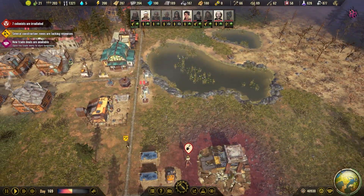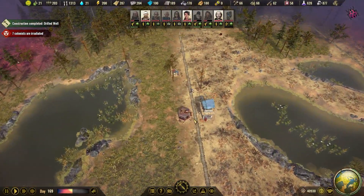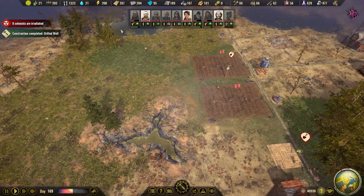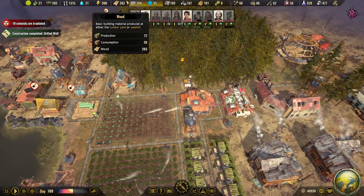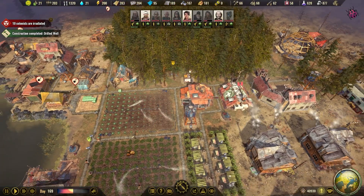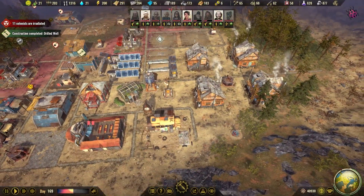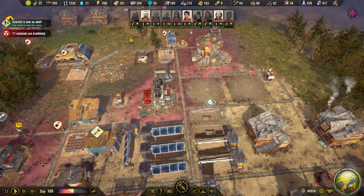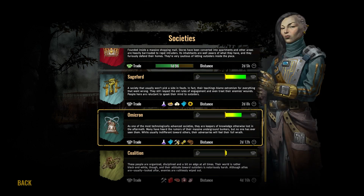We have one spare that we can activate to get more. But now we are waiting for these two to be built before we build any more. Resources are okay except for components, because we are also low on energy, on power. So we are waiting for more components to come in — in one day and nine hours.